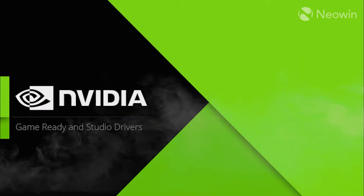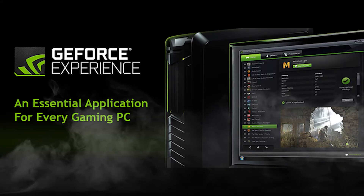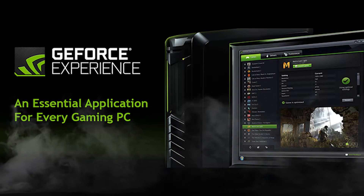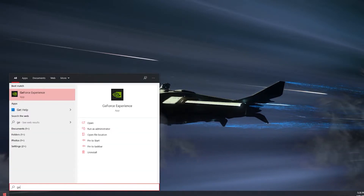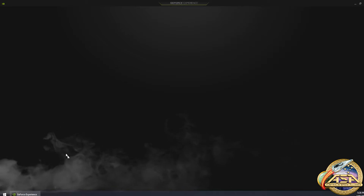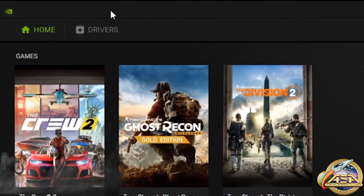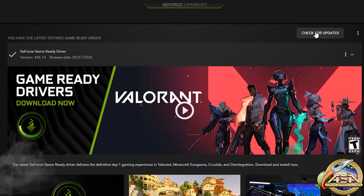Let's start with NVIDIA drivers. The easiest way to download drivers is by using GeForce Experience. Start by going to the start menu and typing GeForce Experience. Remember after each step to restart the computer. Click on check for updates.